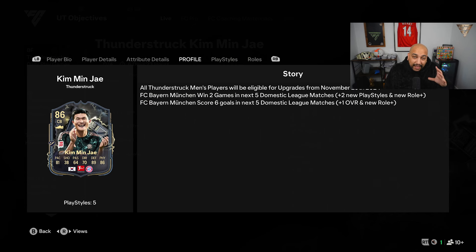This Kim Min Ye will get an upgrade if Bayern win two games in the next five league games — he'll get a plus two play style and a new role plus. And if Bayern score six goals in the next five league games, he gets a plus one overall and a new role plus, so he has the potential to go to an 87 rated with extra play styles and extra role pluses.